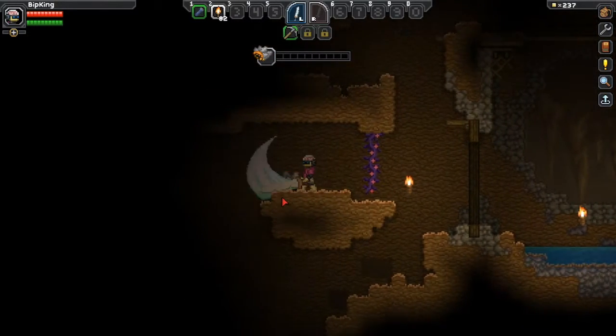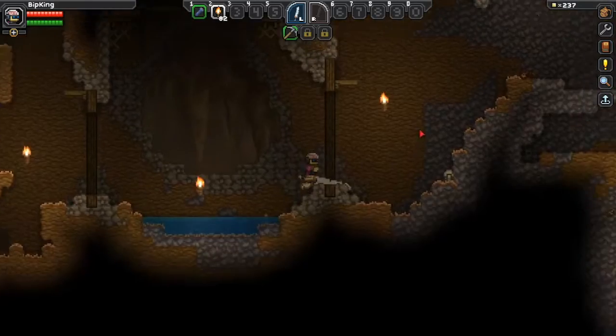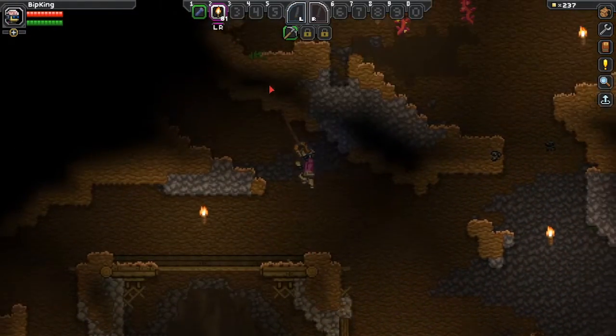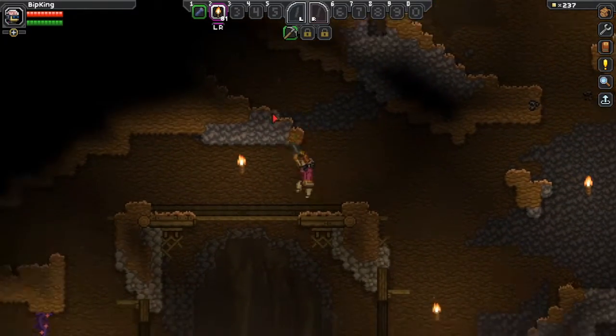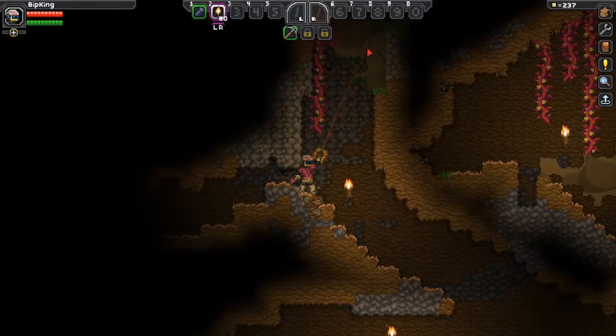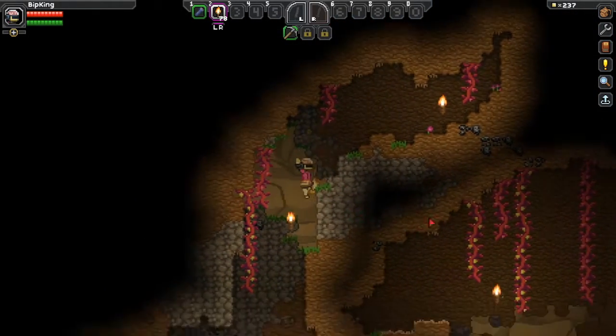I'm quite interested to see if the clothes you wear are based on your race as well, since we found out the spaceship you start on is class-based. Hopefully we'll figure that out in this episode. I'm gonna have a little explore around here and let you know when I find something cool.